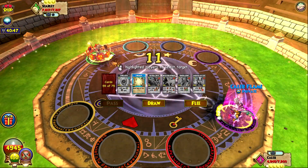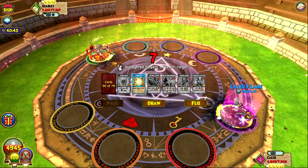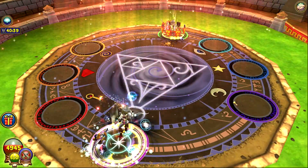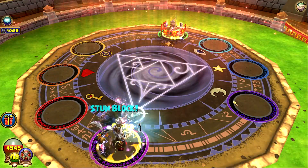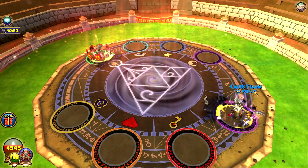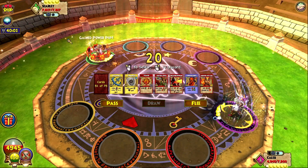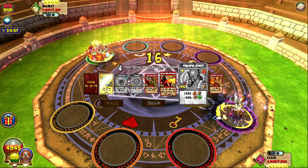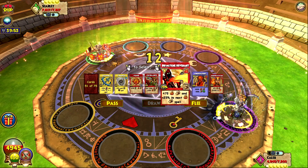Now I think I'll get stun blocks on because I don't want her stunning me into a hit. We didn't get a furnace which is good. She went for an elemental shield — I'm just going to brimstone. That's not even a bad move because I'll still have enough for a vengeful efeet if anything, and I don't think she can kill me right now.